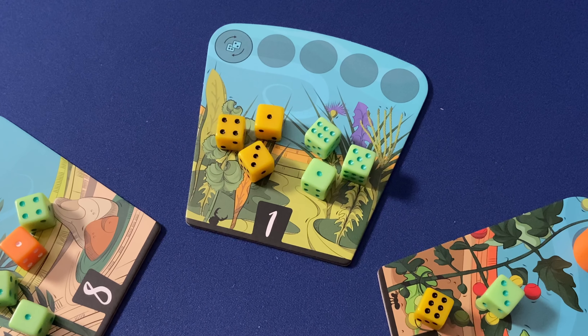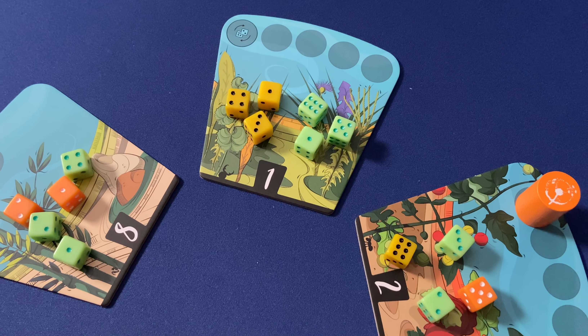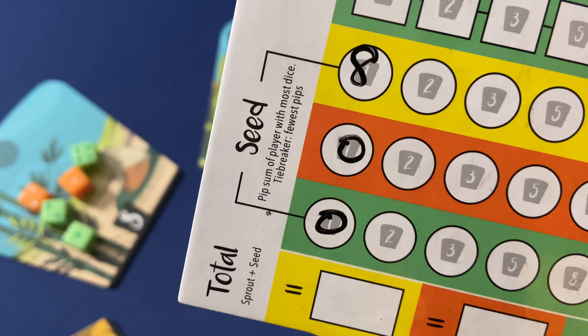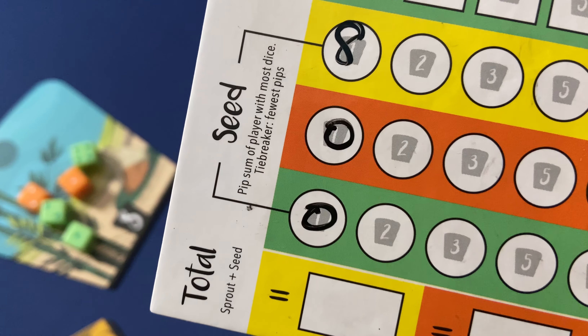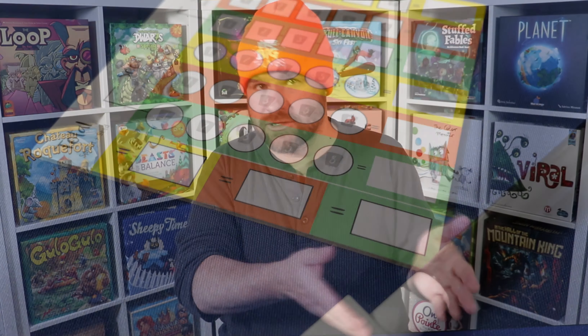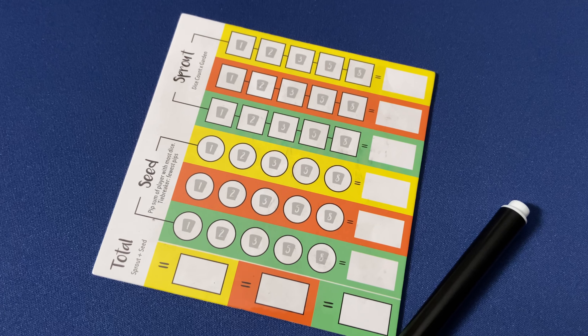Looking back at our example, it turns out that my opponent also had three dice there, and their total was eight. So in fact, I don't get those twelve points I claimed earlier — I get zero points, and my opponent will receive eight. On the rare occasion that players tie for both the number of dice in a garden and the sum on those dice, then all tied players will receive points for the seed scoring. We'll now total up both our sprout and seed scores, and whoever has the highest total score will win the game.